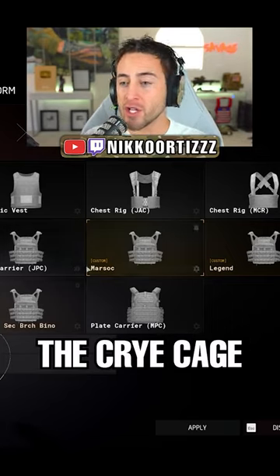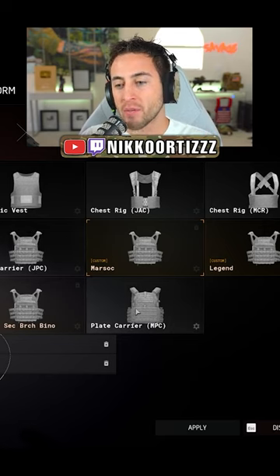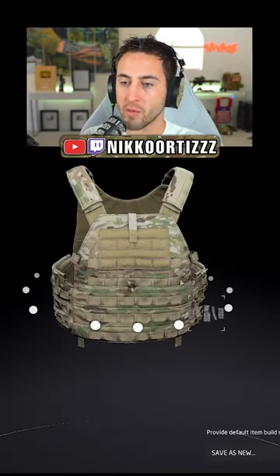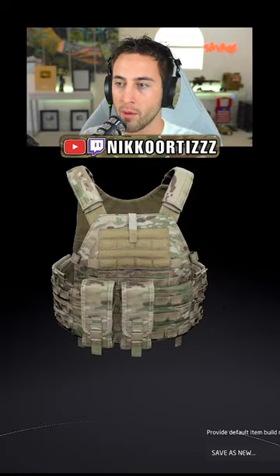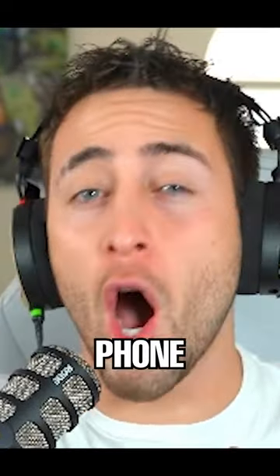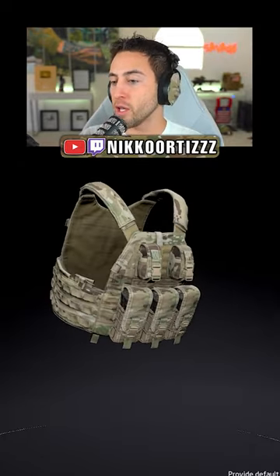The plate carrier kind of looks like the Crye cage, not the Crye JPC, so I guess the closest thing in the game would be something like the MPC plate carrier. Now we're going to build the plate carrier — we're going to make sure we give him his primary ammo. He did have like an ATAX system or something for his phone on his chest, but we don't exactly have that option, so I'm going to give him some grenades.